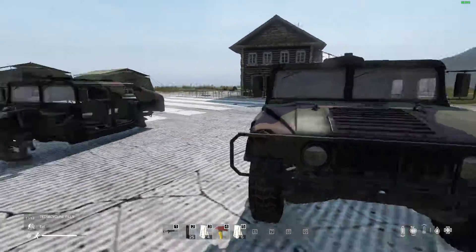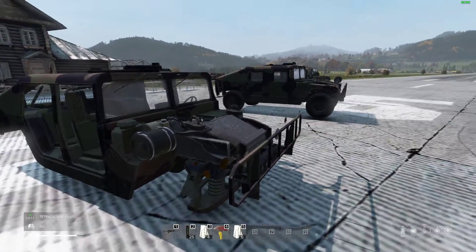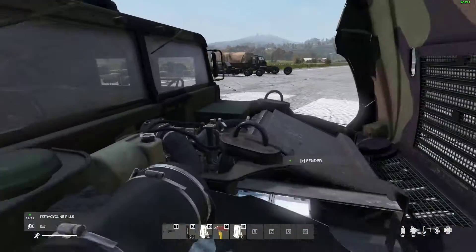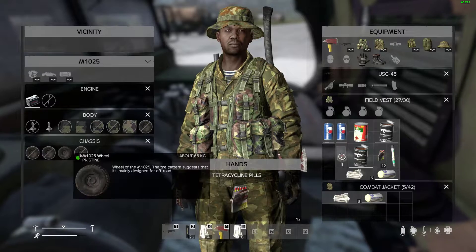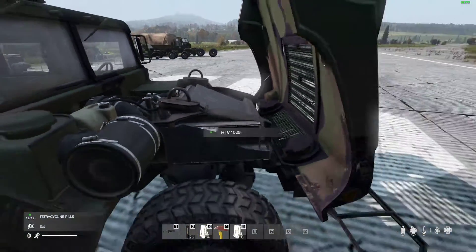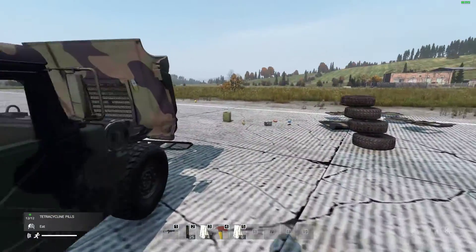When you find an M1025 it probably won't be in the condition you can see here — this absolutely stripped one. Generally they'll have a few bits on them. If you open up the hood, the critical things are obviously the four tyres, a car battery, a glow plug, and then some fuel put into the fuel tank, which is just there.